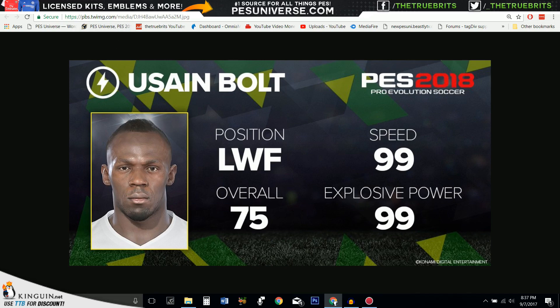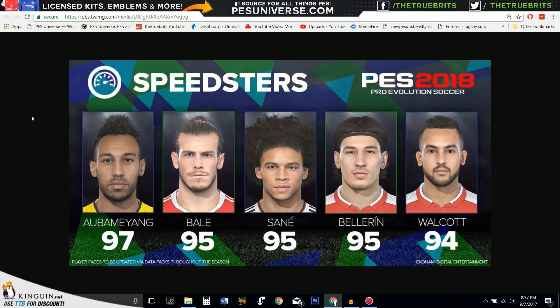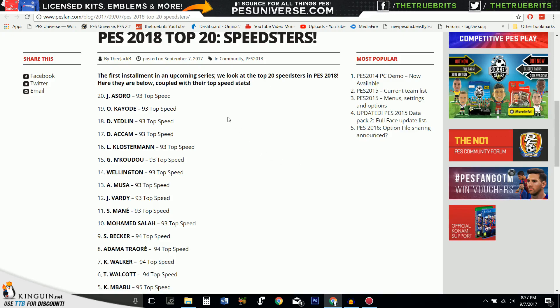Let's have a look at some of the top five speedsters. We've got Aubameyang — however you want to pronounce it, I'm just going to call him Yang — and he's a 97. Gareth Bale is a 95, Sané is a 95, Bellerín is a 95, and Walcott is a 94. Walcott apart from pace doesn't do too much nowadays, neither does Bellerín. Let's have a look at the top 20 fastest players, because that's more interesting. Yedlin is obviously American.